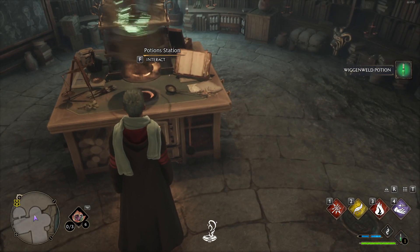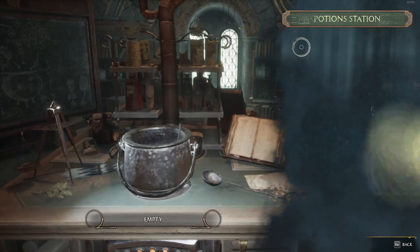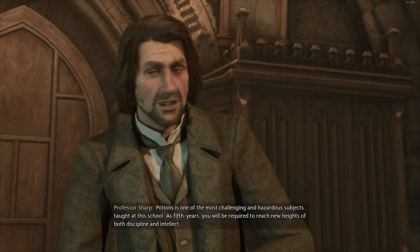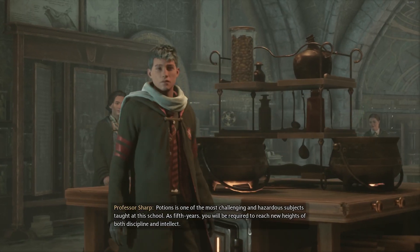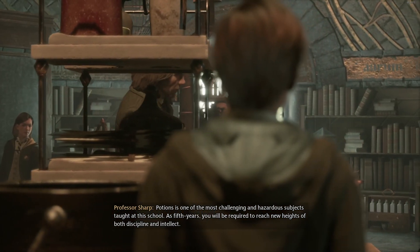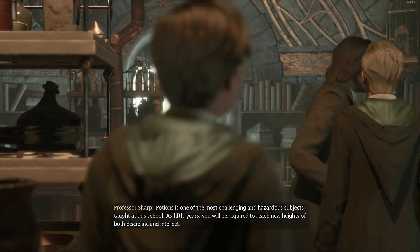Hello fellow magicians. In this video I will show you how to make a Wiggenweld potion. To get your potion station, you will need to follow the storyline and do the necessary quests with herbology and at the potion class. This is kind of obvious, and these quests come early in the game, just a few hours of gameplay.